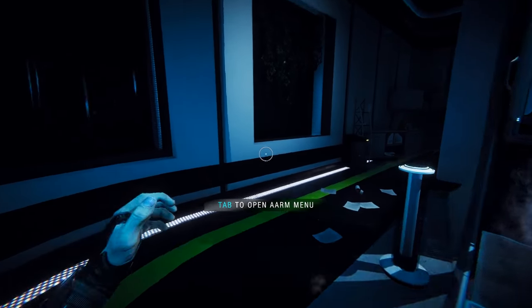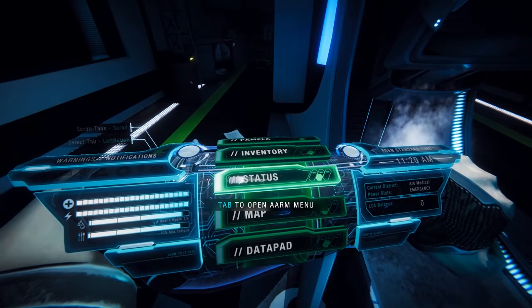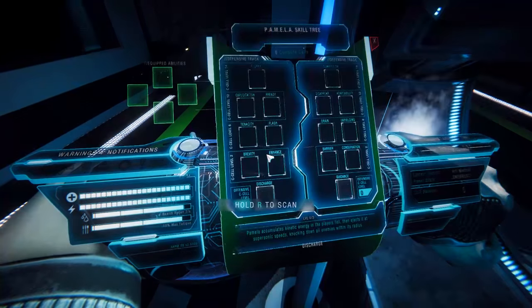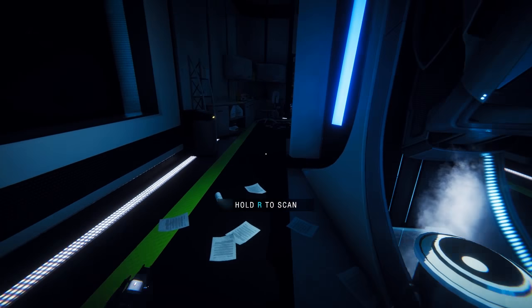Okay, so no signal, no nothing. Open up our menu — ooh, this looks nice. Status, map, data pad, Pamela. Nothing useful.